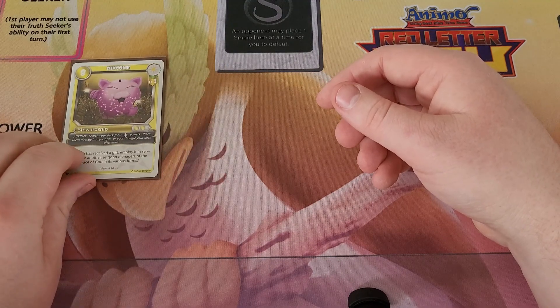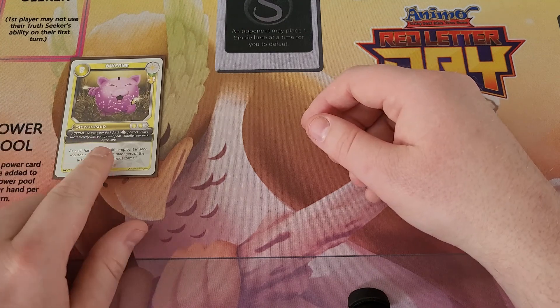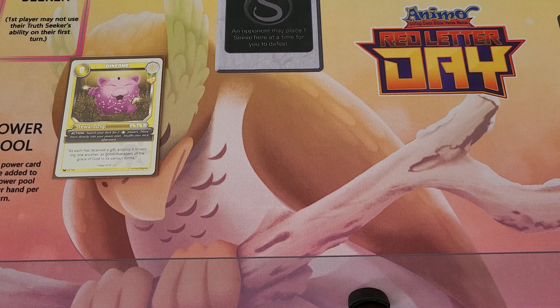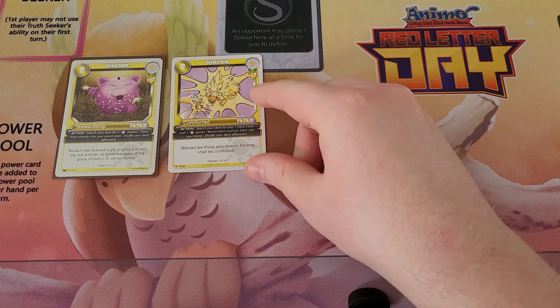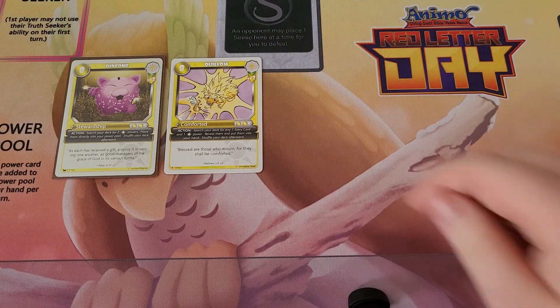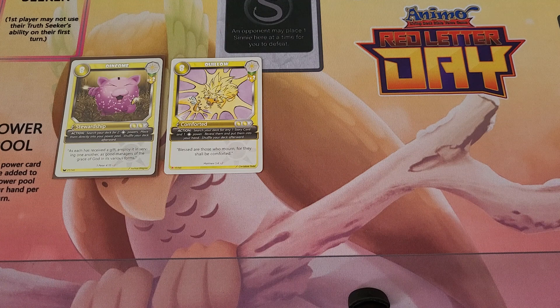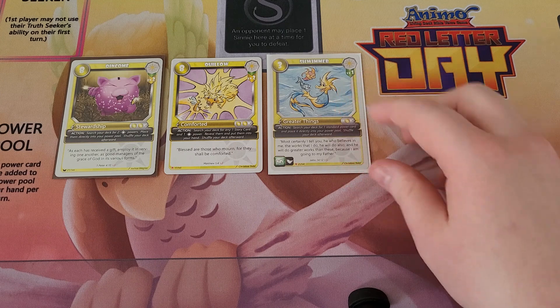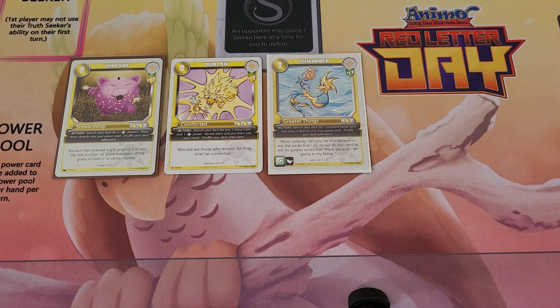Next one is Hope. This is Oinkum - Oinkum has an action that says search your deck for up to two Hope Powers, place them directly into your Power Pool, and shuffle your deck afterwards. Quillow Level 2 has an action that says search your deck for any one Story Card and one Hope Power Card, reveal them, place them in your hand, and shuffle your deck afterwards. Then we get Schwimmer. If you're running Hope and you're not running Schwimmer, you're missing out. He costs only one for this action, and it says search your deck for one standard Power Card and place it directly into your Power Pool. Shuffle your deck afterwards.